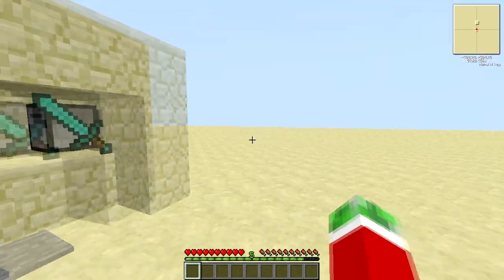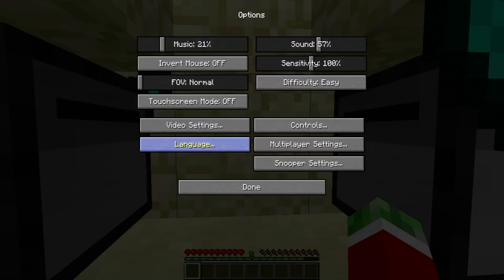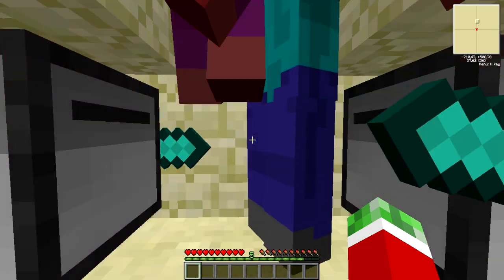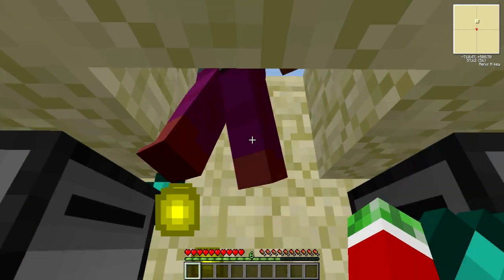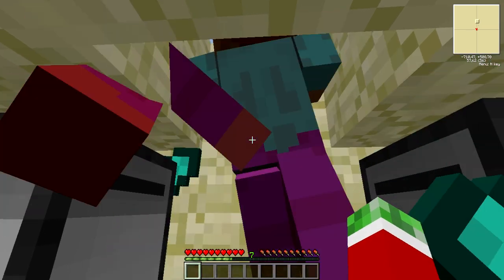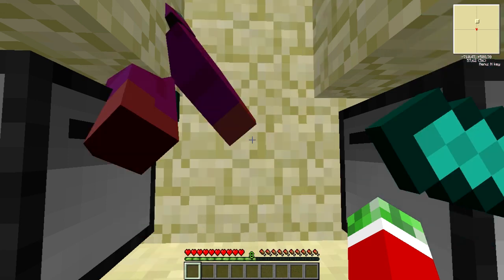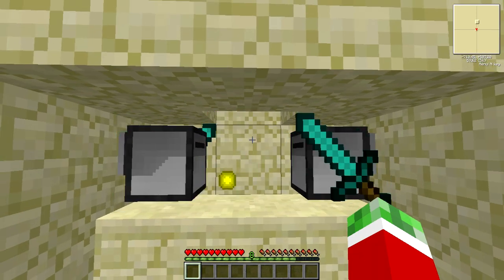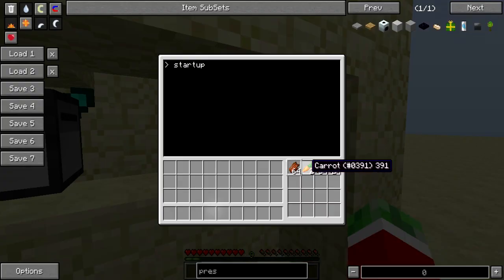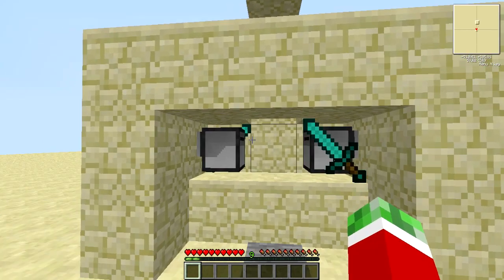So first I'll show you what it does. If I stand on this pressure plate and turn my sound down a little bit, because it will cause a lot of lag otherwise, these turtles will automatically kill all the zombies that are spawned right here. If I step off, they stop spawning and all the loot will be collected in these turtles. Pretty awesome.